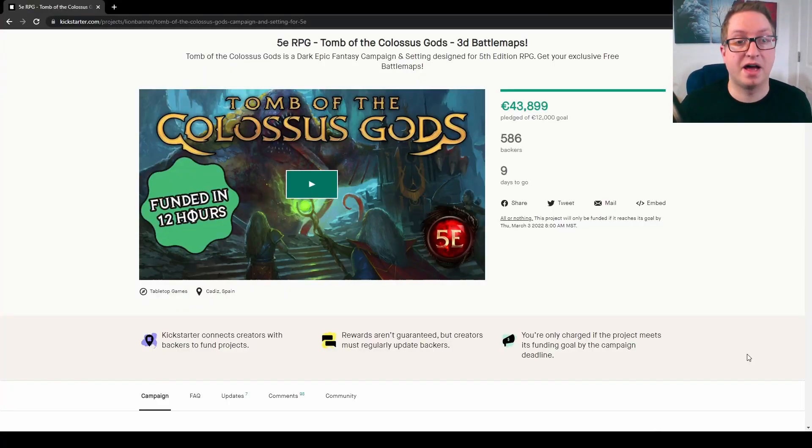Today I want to highlight a Kickstarter for a dark epic fantasy adventure and setting — Tomb of the Colossus Gods 5e RPG 3D Battle Maps by Lion Banner Games. Tomb of the Colossus Gods is a dark epic fantasy campaign and setting designed for 5th edition RPG. Get your exclusive free battle maps. This campaign looks great and I really like the aesthetics. I have a fondness for interesting campaign settings, and with an adventure and battle maps, this seems like an easy back. Let's get into it.